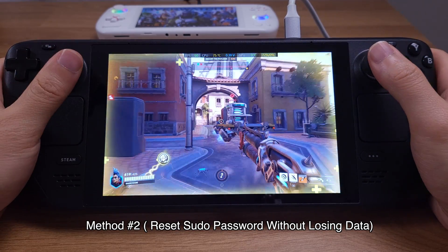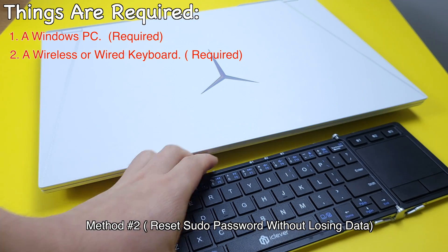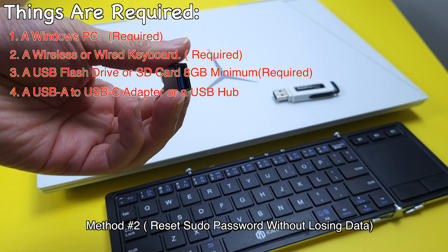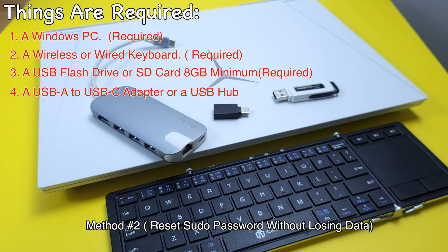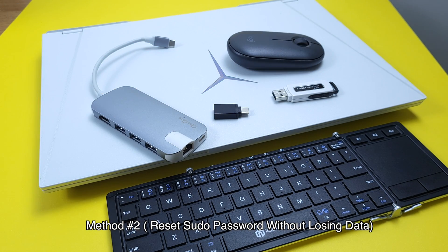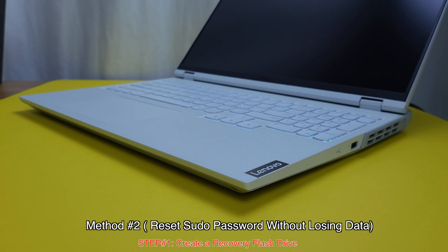Let's jump into the tutorial for the second method. Here are the items you'll need: a Windows PC, a keyboard, one USB flash drive of at least 8 gigabytes, and one USB-A to USB-C adapter or a USB hub. If your keyboard has a built-in touchpad like mine, a mouse is not necessary. That's all the stuff we need. Let's move to Step 1: create a recovery flash drive.